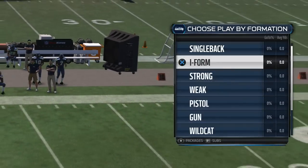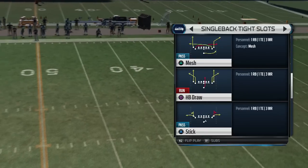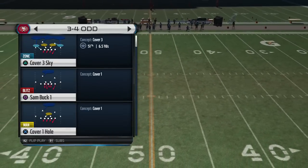You're gonna come out in a single back out of the Panthers and go ahead and come out in the play stick. Here's the stick play. You've got to make sure you have a tall wide receiver to get this play to work.